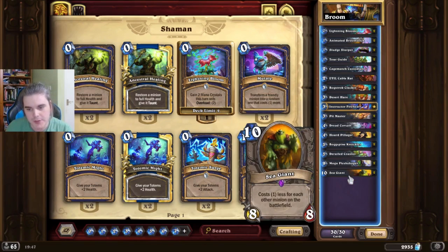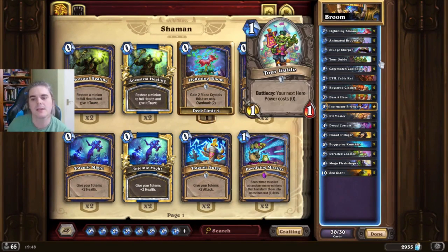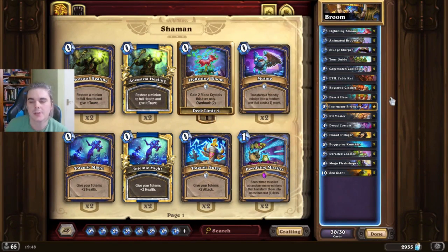When it comes to Mogu and Sea Giant, you also want to be managing whether or not you want to be clearing your opponent's board. Sometimes it's not going to be possible. But if your opponent has got a 1-1 or a 1-3, that's very unlikely to be killing you anytime soon. It's often better to leave it alive and not offer it any trades. We'll get into specific examples in gameplay footage so you can see these situations more easily.